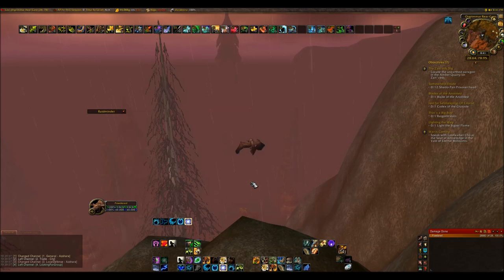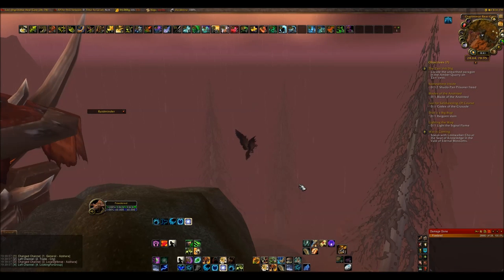If you're going to use GatherMate 2, make sure you download GatherMate 2 Data as well, because otherwise you won't have any icons on your map. Usually you start with an empty map and each time you collect something it puts an icon on the map to record it. But if you're too lazy to collect everything yourself first, just import that data — it's a separate add-on — and it will have everything there for you.